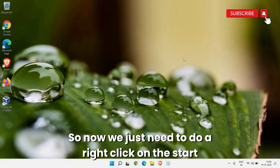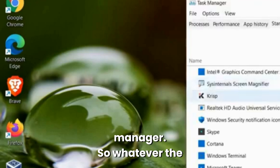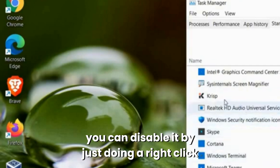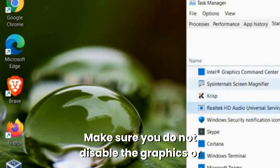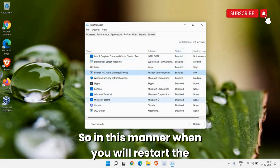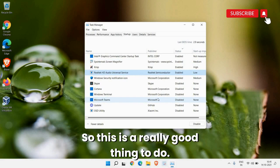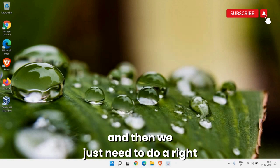Right-click the Start icon again and go to Task Manager. Under the Startup tab, whatever applications you think are not required, right-click and click Disable. Make sure you do not disable graphics drivers or Windows Security. When you restart the computer, those disabled applications will not automatically turn on — this is really good for performance.